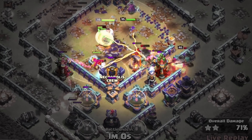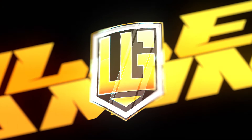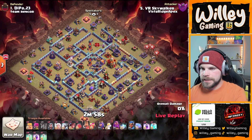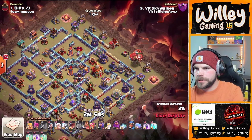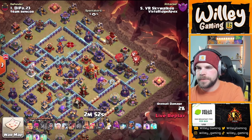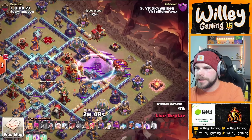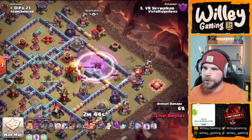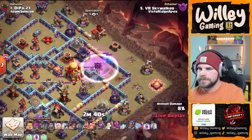The root rider and the electro titan work together incredibly well. Coming in with seven root riders, a couple of electro titans, and a blimp with super archers — possibly super minions — but with the spell comp it is going to be super archers. Usually you see the double clone of the super archers, but sometimes the single clone is used as well.